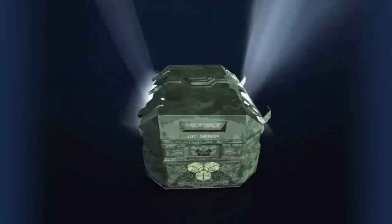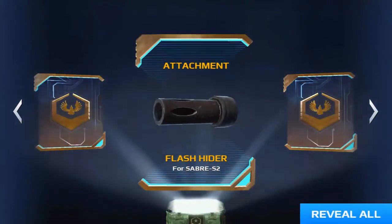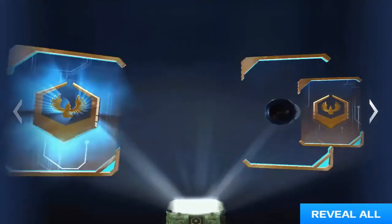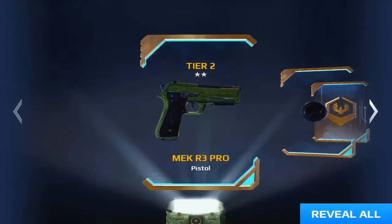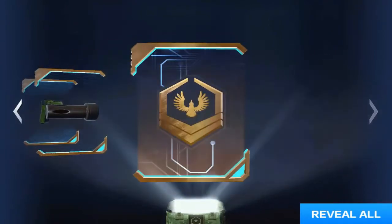Here we go, first pack. We'll see what this one is. An attachment flash hider, for separate use too, that sounds really cool. I don't know if I have that gun unlocked yet. Tier 2 Mech R3 Pro Pistol — that's really cool actually.